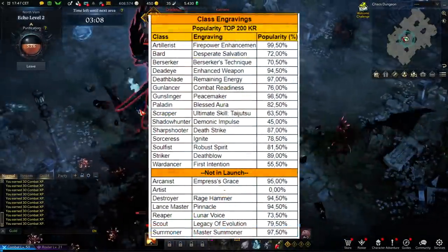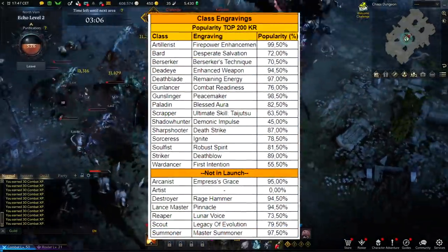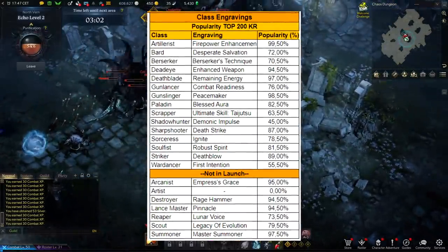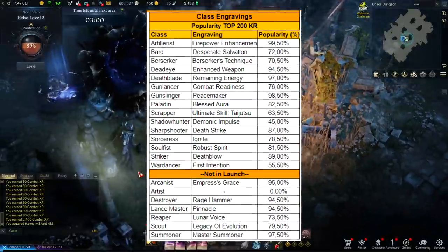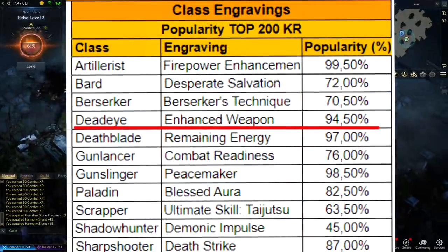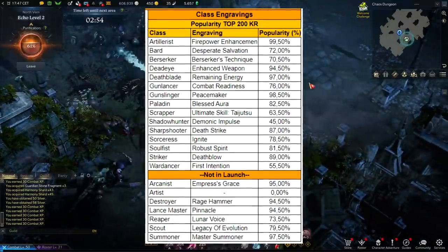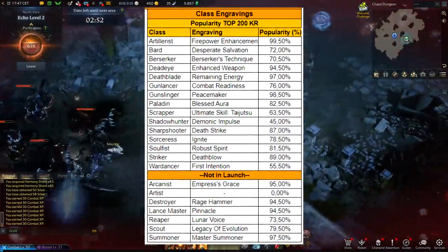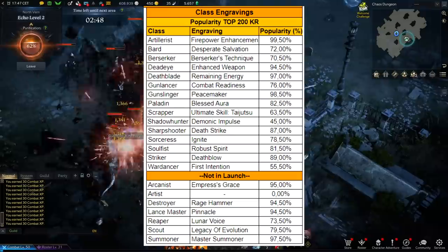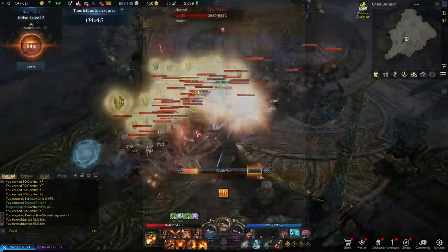Looking at the Korean servers for class trait popularity, you can see the class population, which trait is more popular, and which is being used over the other. For Deadeye, 94.5% of the top 200 players are using Enhanced Weapon — the same choice I made. It's a clear preferred pick over Pistolier, making Enhanced Weapon definitively the meta pick.